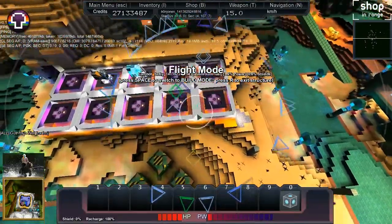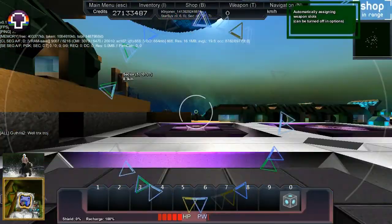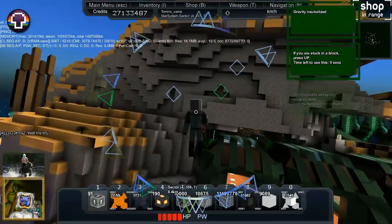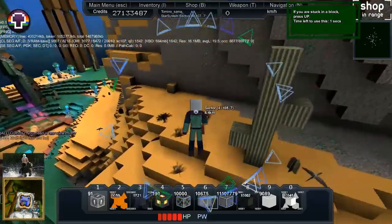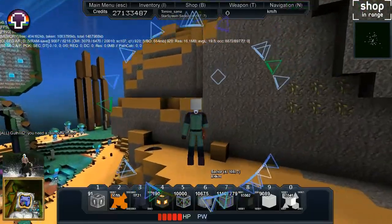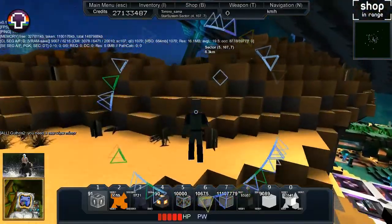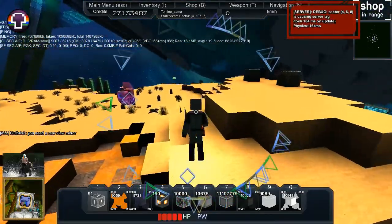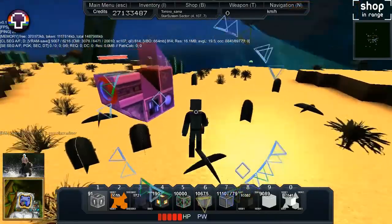I can jump on the docks. Maybe you need to place a ladder or a stairway so that players can get onto it. How was I able to get that far? My rocket boots are working really well today — for some reason I'm just able to not be in gravity.